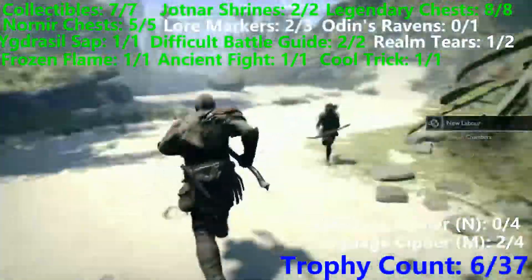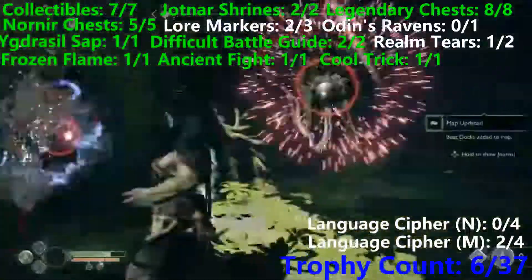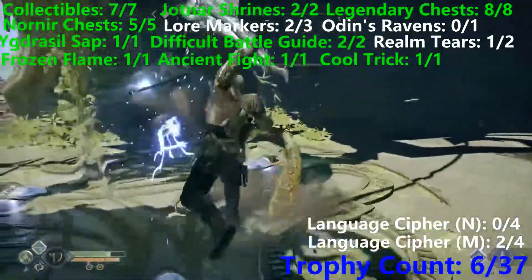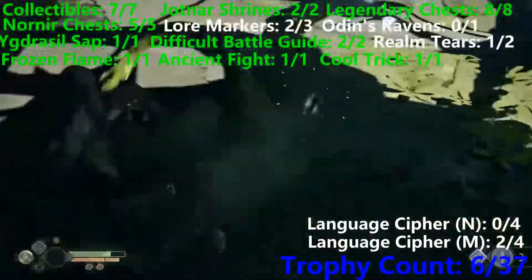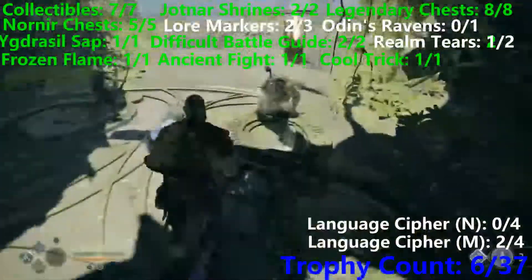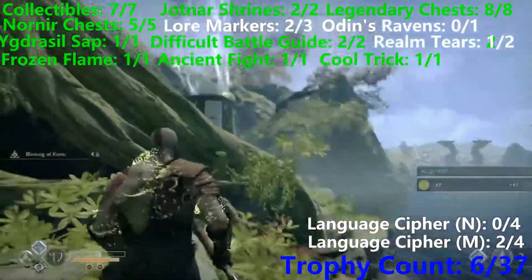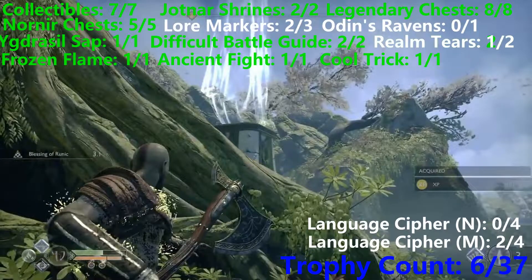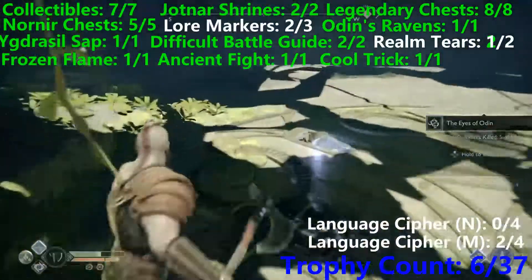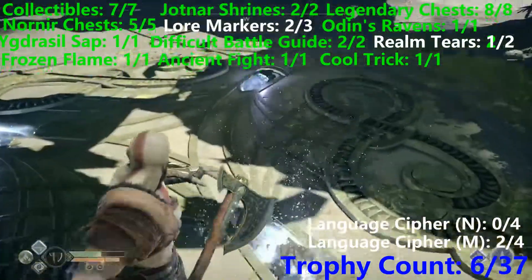Now there's one more thing to do. After we've cleared out these nightmares from this level, and these Tatzel Worms, over here is going to be the only Raven of the level, just here on this ledge. And then these three crystals on the floor — just hit them with the light arrows and they will open up a Realm Tear.